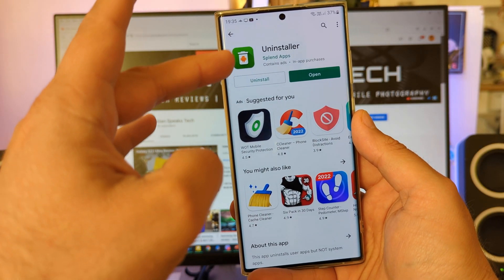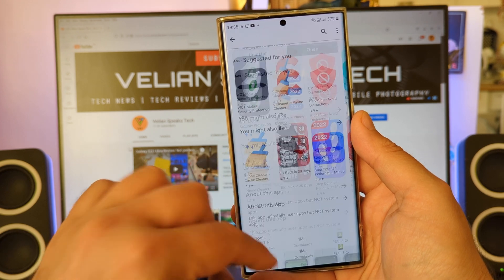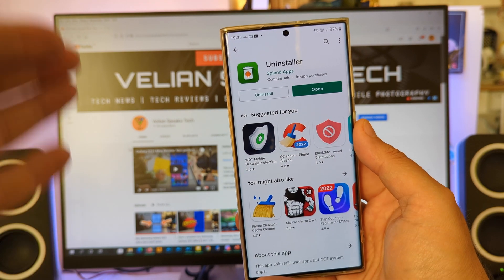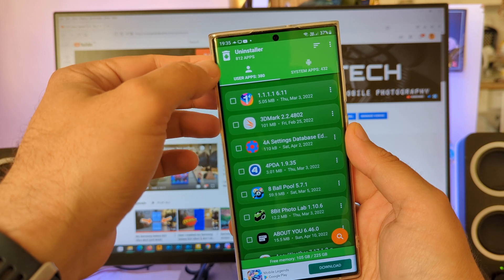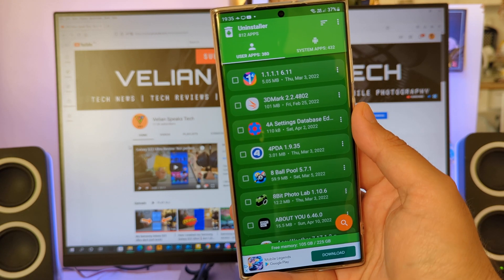I decided to install the Uninstaller app, which probably is one of the best out there. Millions of downloads, 4.7 rating — it's very nice. So Uninstaller, I'm going to put the link down below. I'm going to do this together with you on camera. Open — all right, 812 applications: user apps 280, and system apps 432.